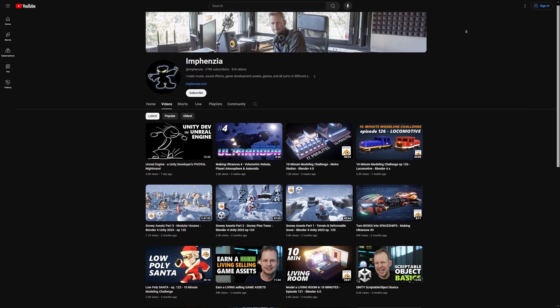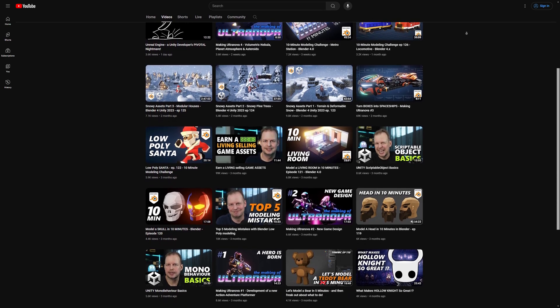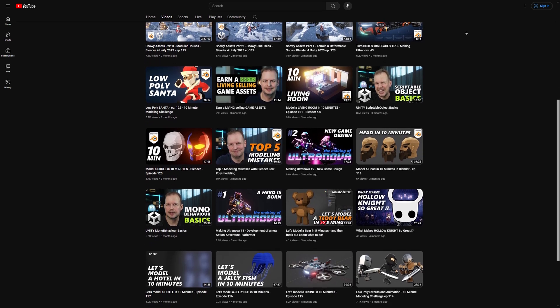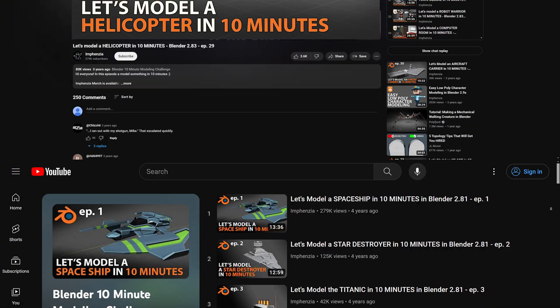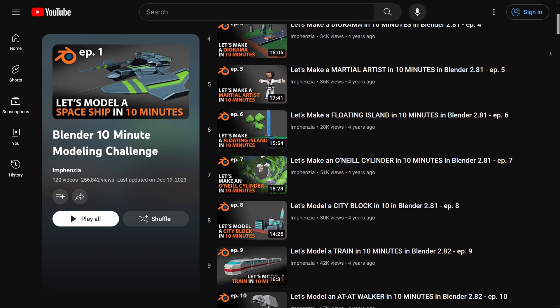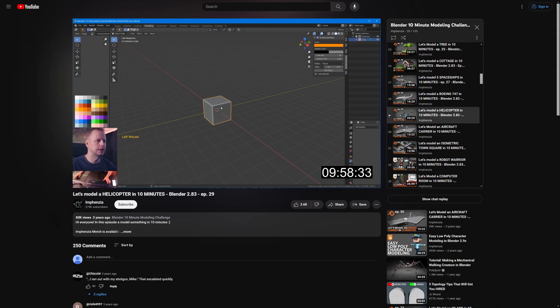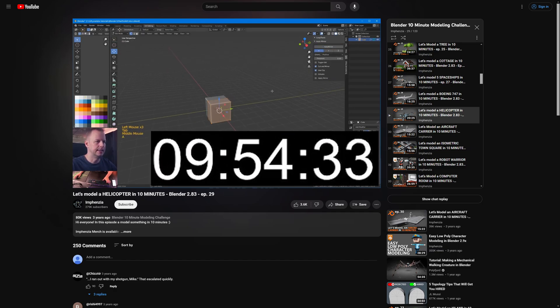He runs a great YouTube channel focusing on low poly modeling in Blender, along with general Unity game development, music, sound effects, and more. A big thanks to Mfenzia, whose real name is Stefan, for allowing me to use some clips from his channel. This helicopter modeling video was part of his 10-minute modeling challenge, where he gives himself 10 real-time minutes to model something in Blender — no time lapses, no cuts, just a live countdown clock and 10 minutes of raw Blender speedrunning.